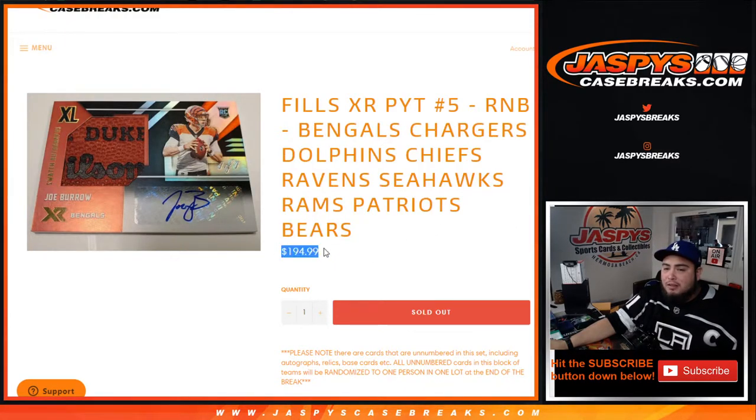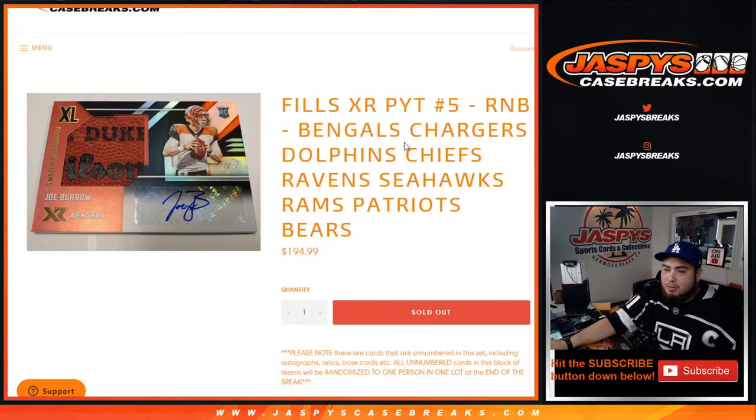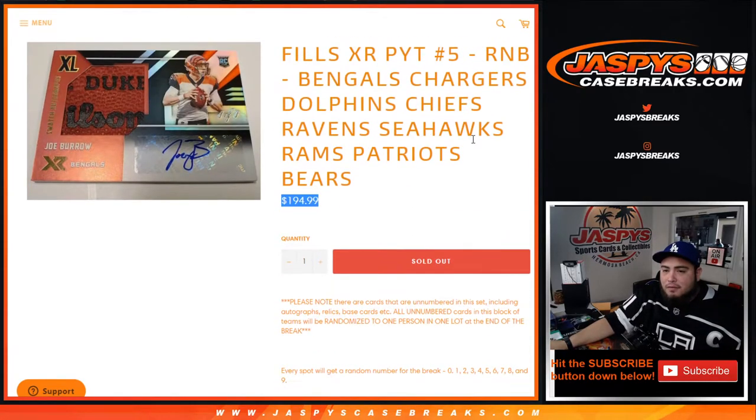So again, a little hefty price, but you do have the top three teams with huge rookie quarterbacks in this randomizer, plus some other great teams like the Chiefs, Ravens, Bears, etc. So of course $194 gets you a piece of all of these nine teams.